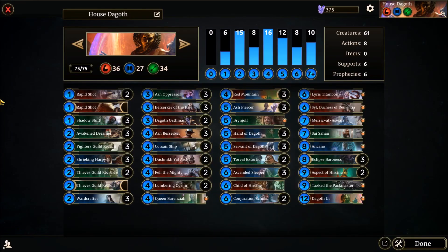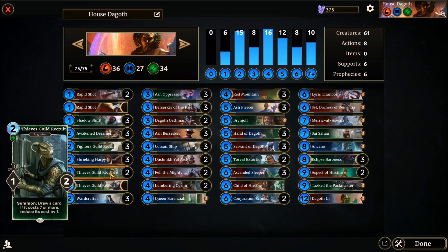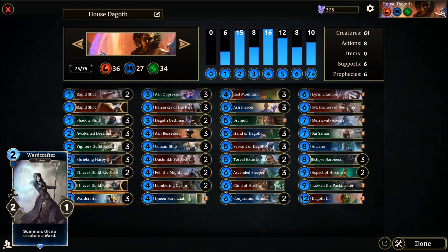Hello, it's me again. We're back on the Wuergenator channel and today we are playing House Dagoth because it's been a while and I've just been really in the mood for it. And this is one of your kind of generic five or more power slam and bully your opponents with it, with Red Mountain and other cards kind of decks.